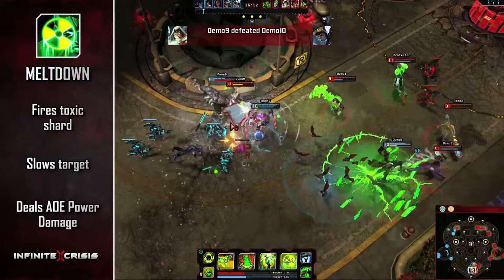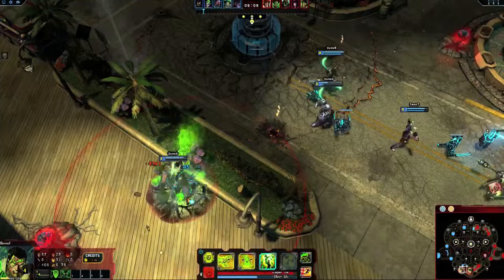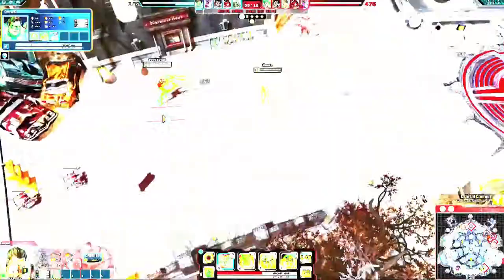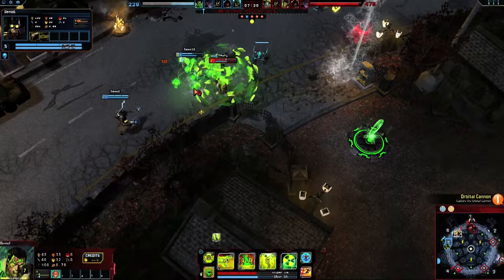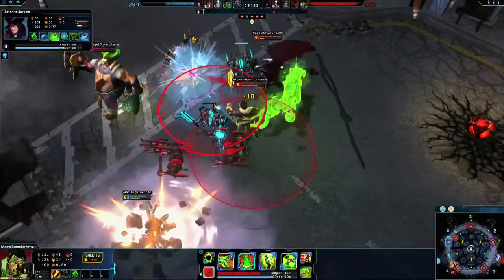Meltdown bounces to another enemy if the current target dies or gains four stacks of rads. Atomic Green Lantern is great at initiating teamfights and surprise attacks, and a well-timed grab can often lead to a kill. Use Scorched Earth to rack up stacks of rads in teamfights. Wait to use Shards of Will to achieve the fourth stack of rads, or to create a more powerful shield.